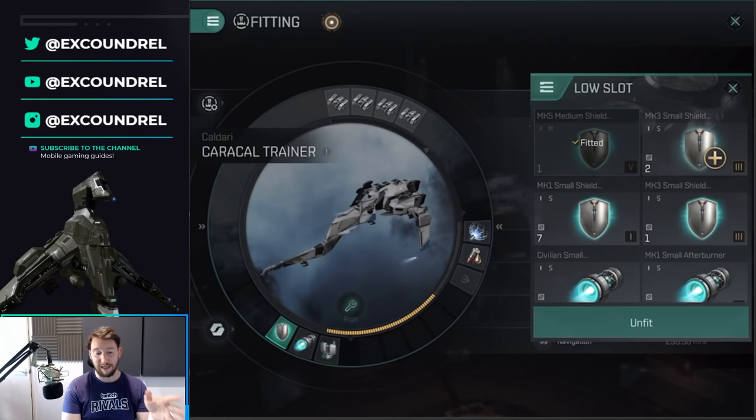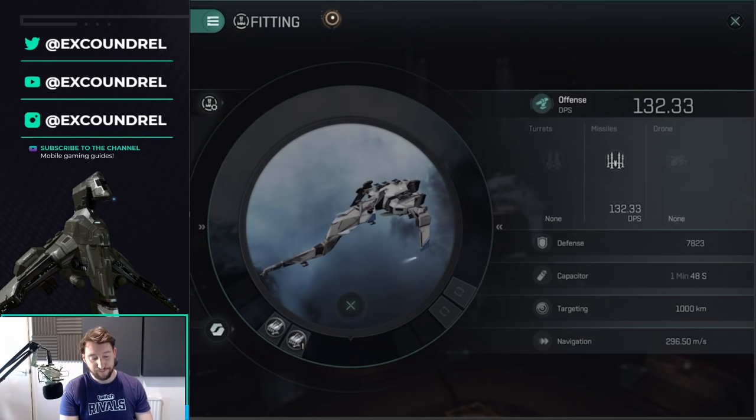Low slot enhancements are a bit up for debate depending on how you want to play anomalies. I think a shield booster is a good fail-safe — if you don't run one and you mess up, you'll get punished. The afterburner I use to orbit-kite, increasing my velocity to maintain orbit more effectively versus targets, and it helps collect loot quicker after clearing waves. You could run two ballistic missile control systems instead of the afterburner for more damage, but I prefer the flexibility of my current setup.